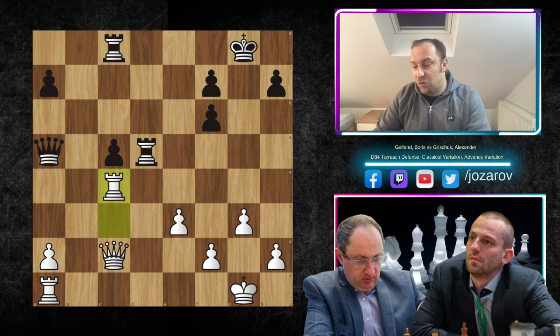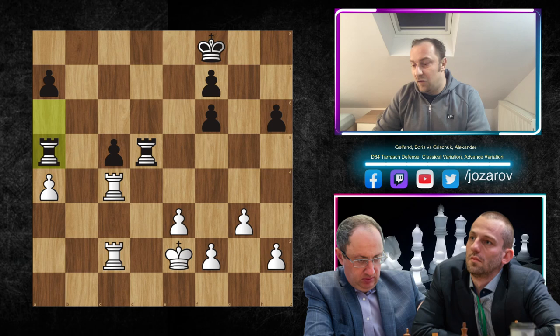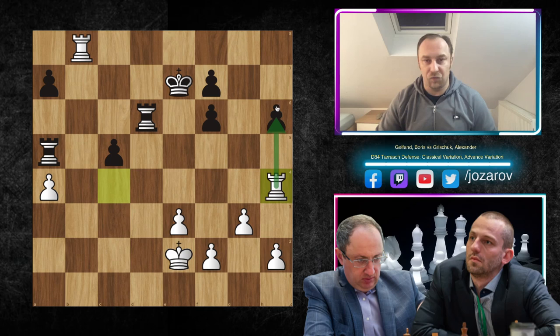Rook to c8, rook×e4, queen to d2 — Gelfand includes more pieces into the game. Rook to c1, queen×c2, rook×c2, rook to c6, and now of course the king has to play in the endgame — king to e2, rook to a5, rook to b1, also including this rook on the seventh rank. Rook to d6, rook to b8 first to check, and now rook to h4 — a very nice move. You cannot really protect all of the weaknesses. It's a completely losing game for Black. After rook to h4, rook to b6, rook to c8, king to d7, rook to h8, rook to b4.